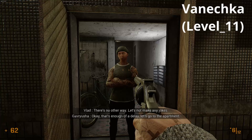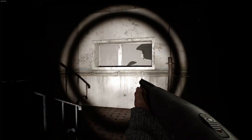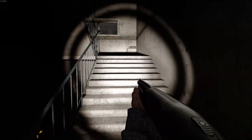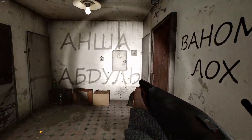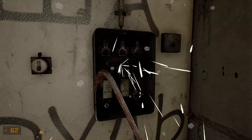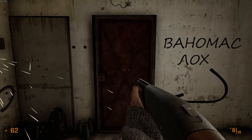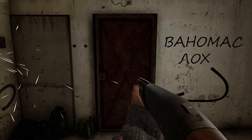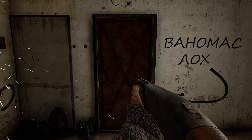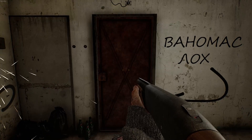For Vanechka, when you are at your friend's apartment, head upstairs. Break the fuse box with your crowbar. After a while the door will open. The developer has a lot of real girl pictures on the walls, which is a bit weird, so I will not be showing this on YouTube. You have to go to the bathroom on the left to get the achievement. Prepare for a jumpscare. Good luck.